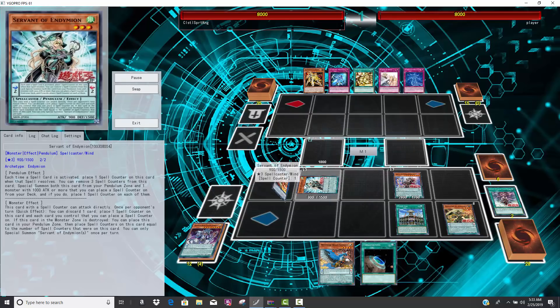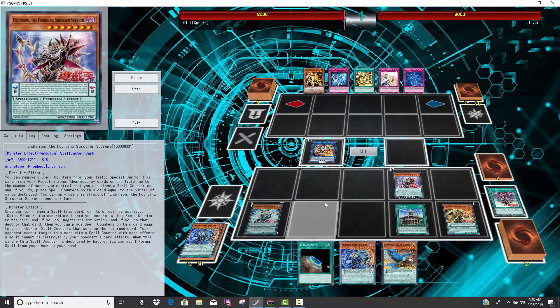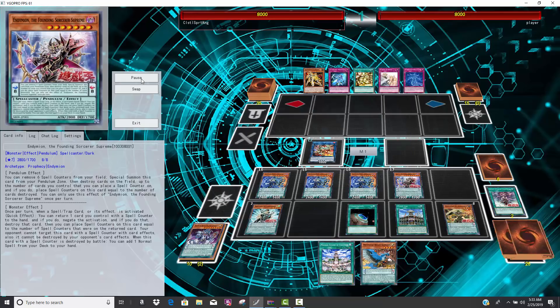He's gonna use the Servant. Servant's gonna get him a copy of the Sorcerer Supreme — that's another negation. Now it's time to Pendulum Summon, and boom! One, two, three copies of Jackal back on field.